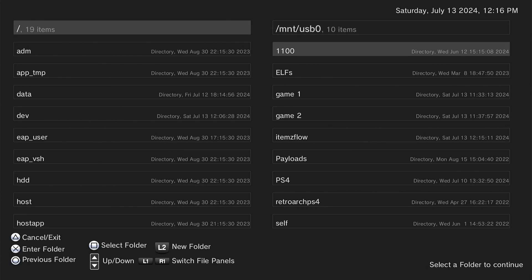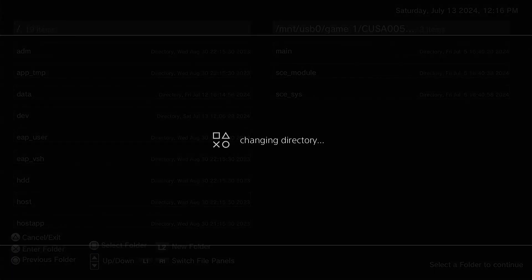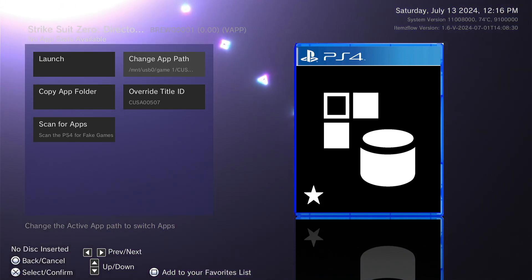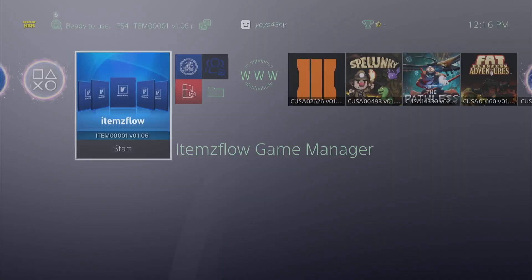On this screen, click on R1 and scroll down where it says Game 1, then click X. Click on the game with X and then press Square. A notification will appear for Game 1. Then click Launch and we wait for the game to start.